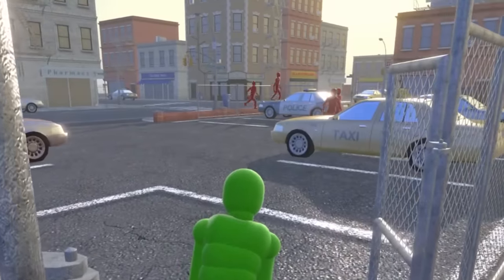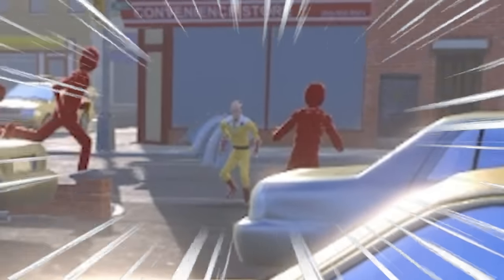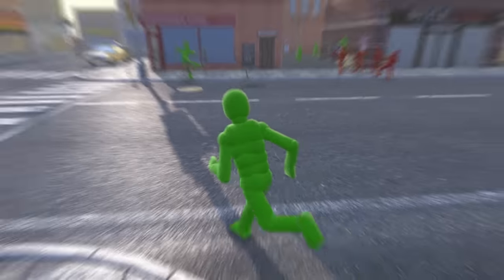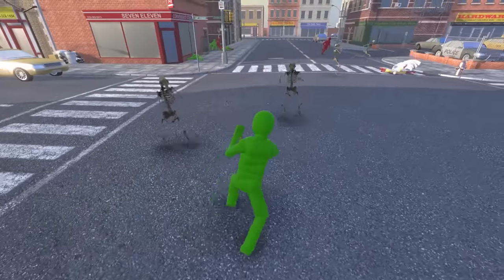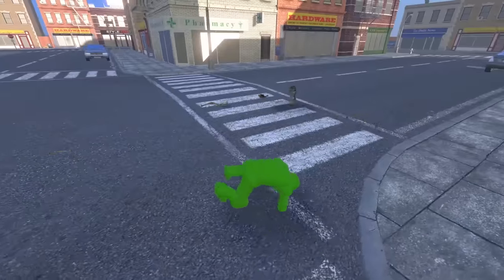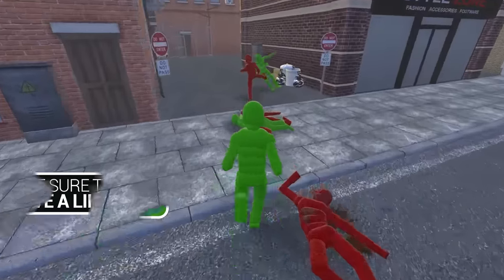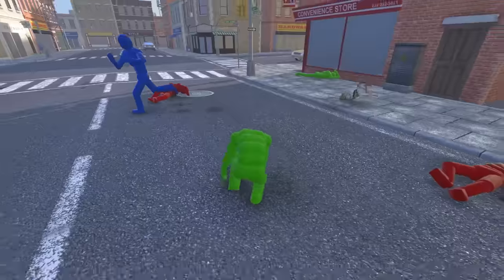Up ahead there are some red ragdolls — wait, that right there is One Punch Man! You know what, I'll help them out. My allies are skeletons? Okay, priority is my team. There's Saitama — I'm guessing he's not on my side. Well, maybe he is — he is taking down the red ragdolls, which are the enemies. I took them apart, but then they come back together. How are they able to do that? Oh, green guy, hang in there!